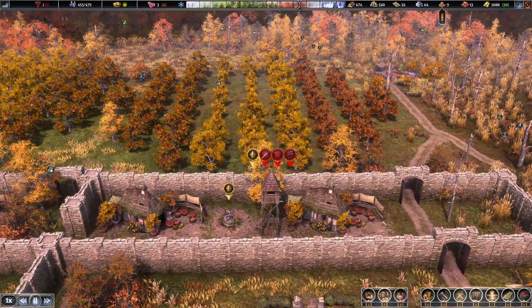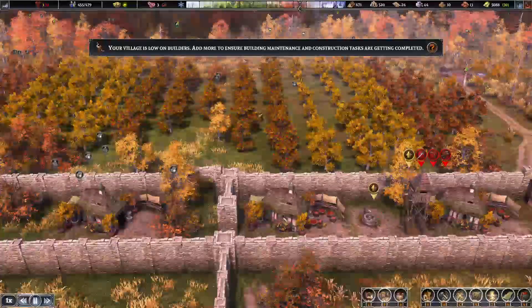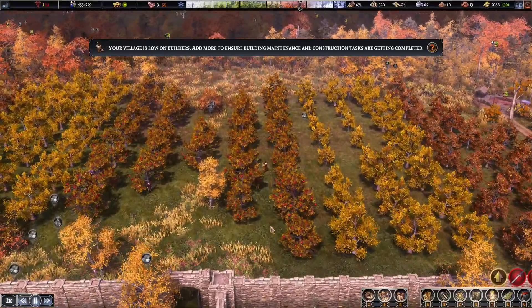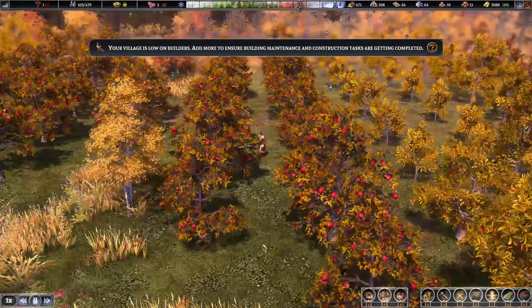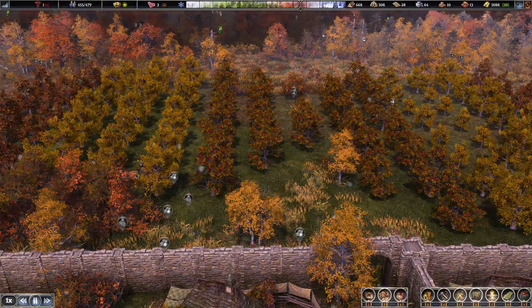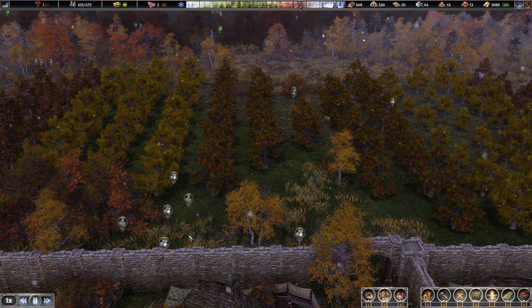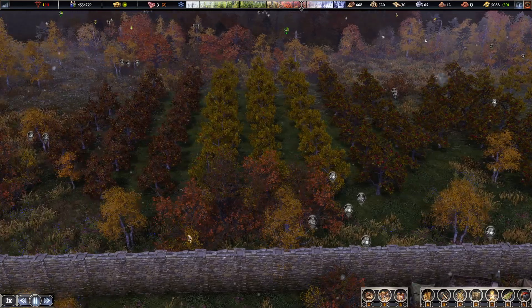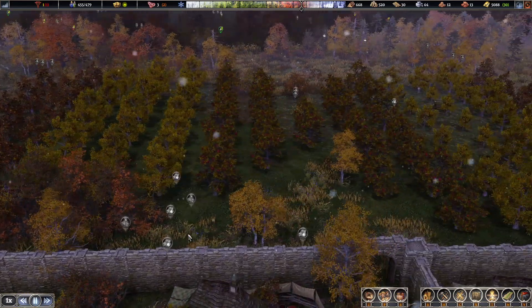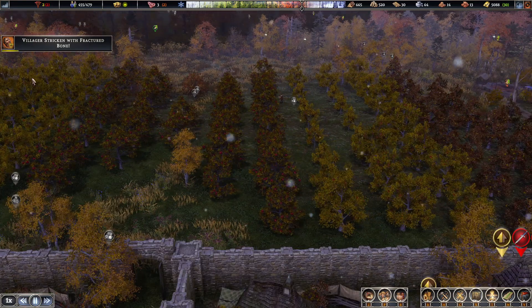This is where they put the storage for the fruit — I see. These are actually pretty cute. Wagon dude, what are you doing ragging through there? Going through the orchard — that's actually pretty cute. We've got lots of injuries at the moment.